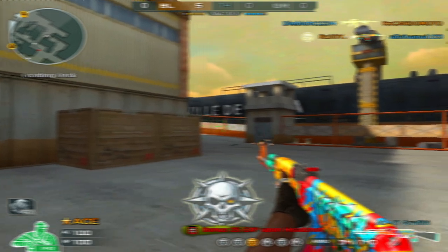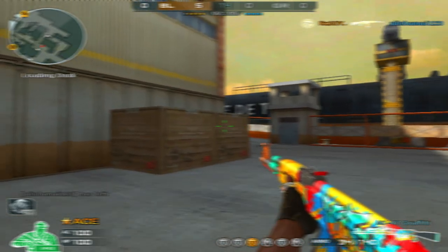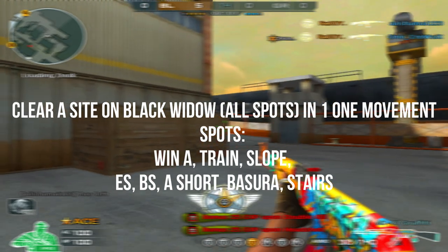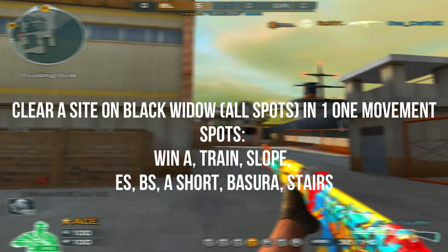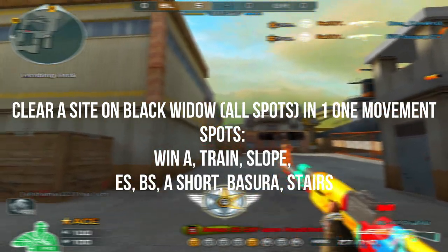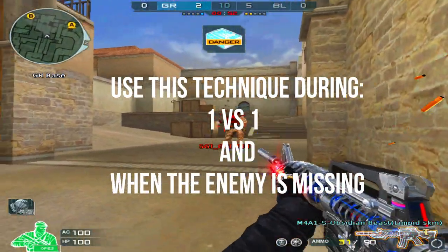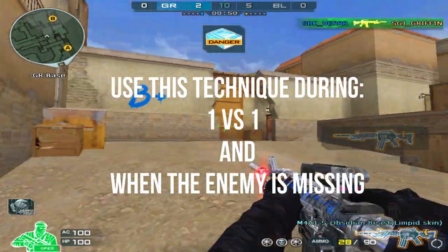Hello guys, welcome back sa channel, BIRGAMING here. Sa video na to, makikita nyo kung paano mag-check ng common spots or i-clear ang buong A-site para malaman if safe ba ang paligid mo kapag magpa-plant as a blacklist. Applicable tong technique na to during 1v1 situation and busy ang kalaban.